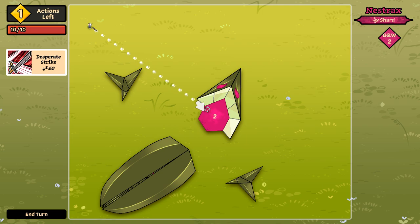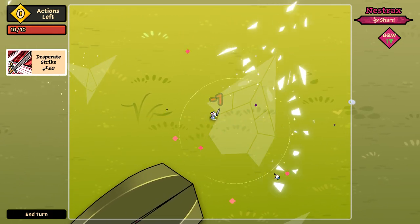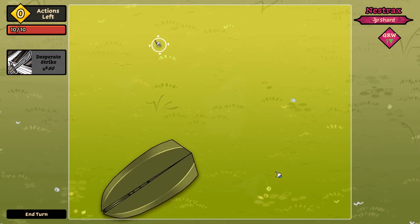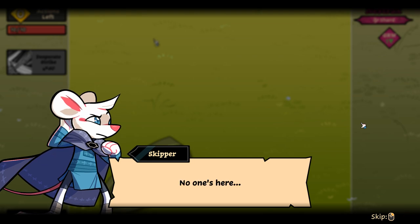Well, if we can careen off of this scale — there we go — that'll eat one of the regrows. Skipper's pretty cute, though. This coloration looks an awful lot like a rat I had once. 'Stranger, are you safe?' Oh, no one's here. Well, who sent that message?